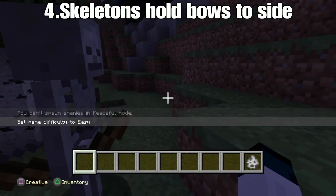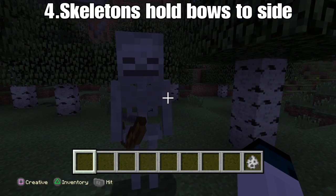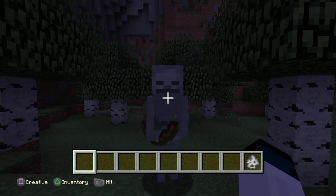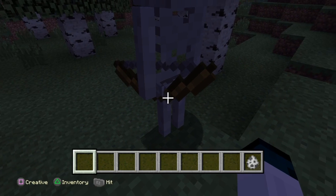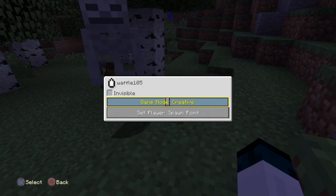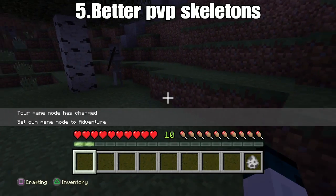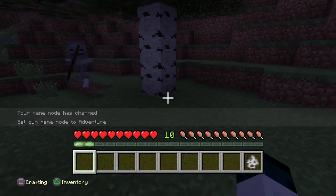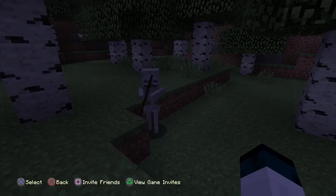Secret feature number five: both skeletons now have an idle animation — when they're not aggro, like not fighting anybody, they hold their bows to the side, as you guys can see. But obviously when they turn aggro, they start shooting at you, and they also start moving back and forth — that strafing move.